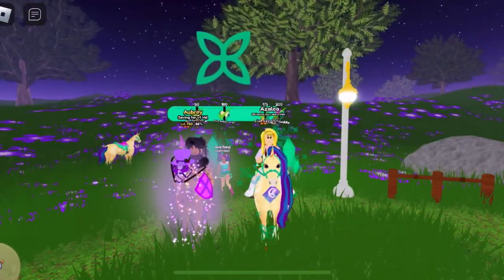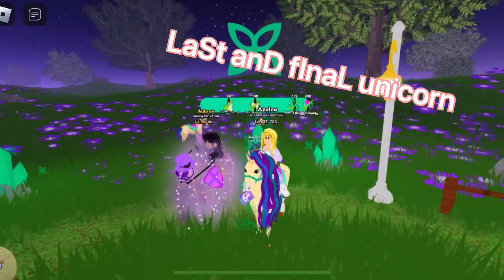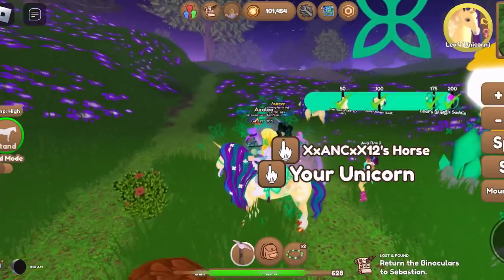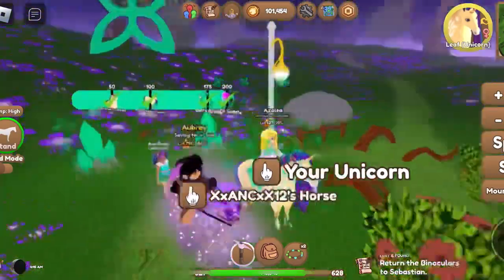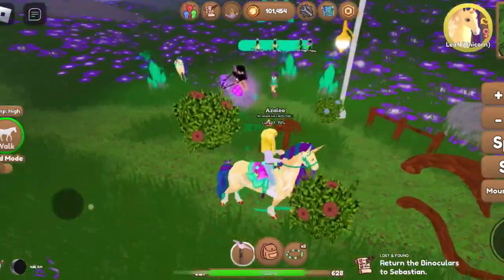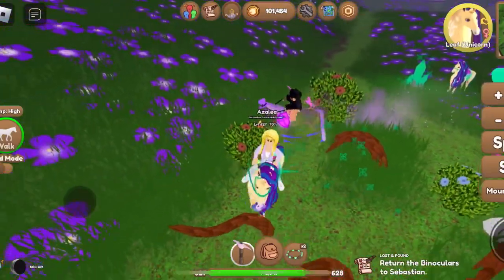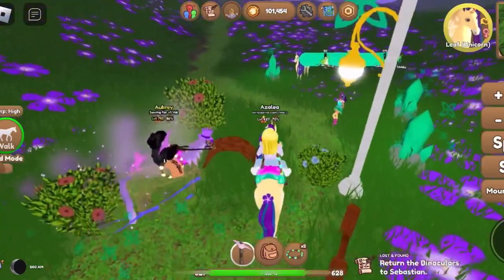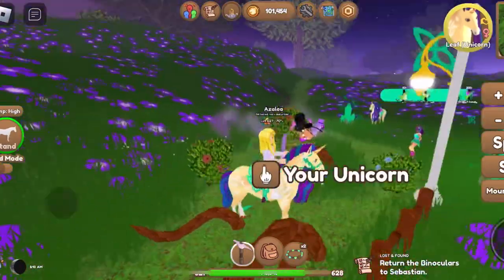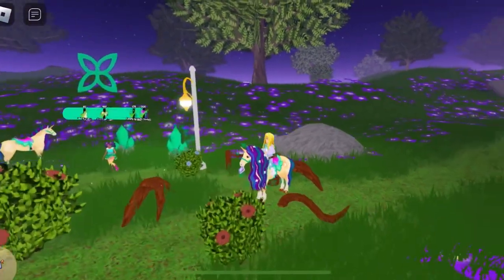Our last and final unicorn is Leaf and Leaf's ability is pretty cool. It's called Plant Summon, and she stamps her hooves and plants grow. It's pretty cool, but the cooldown is long. However, I do get that the cooldown would be long because if you could do it whenever you wanted, people would just be growing plants everywhere. It might even cause lag — I'm not entirely sure how games like this work, but it might.